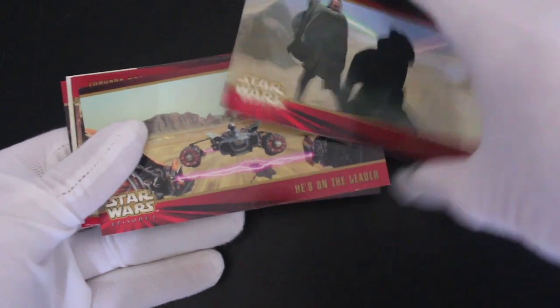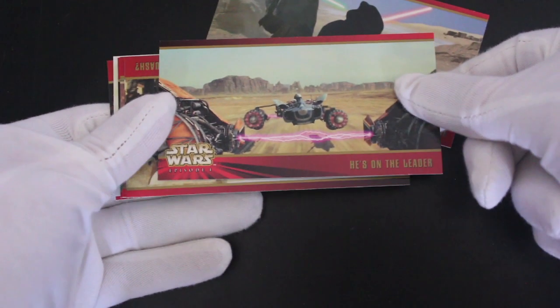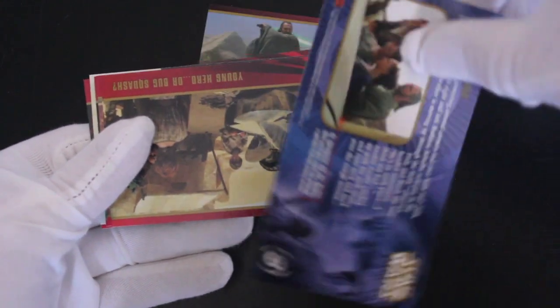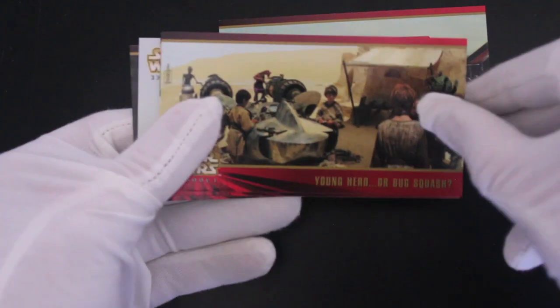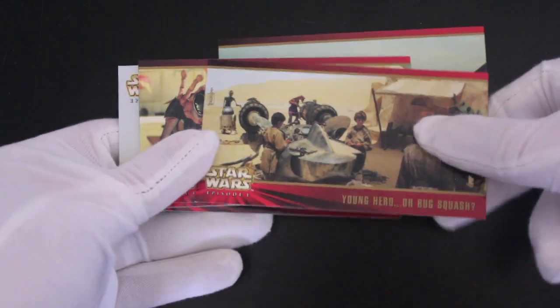Good stuff — nice cards, nice images. Pod racing! There he is, little Anakin Skywalker flying along. It was Sebulba he was racing against, wasn't it? Young hero or bug squash — he's gonna win! Darth Vader, watch what you're saying or he'll cut your head off.